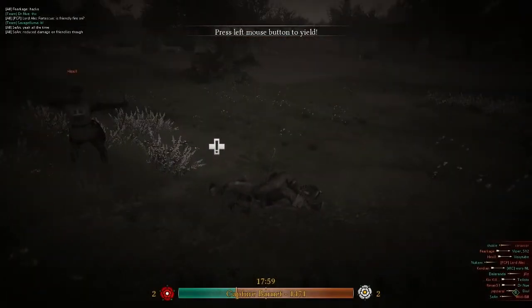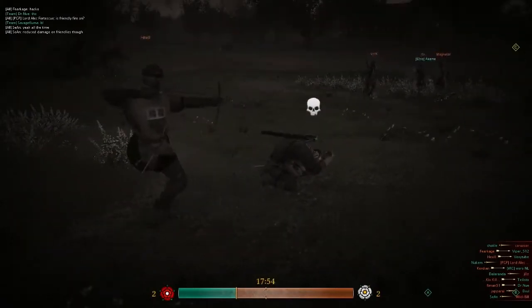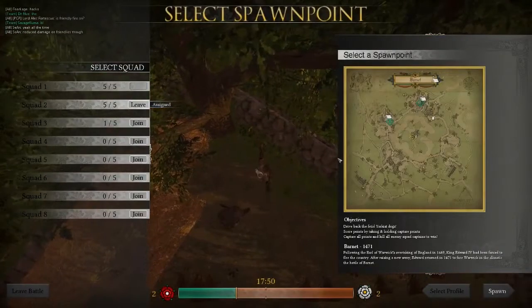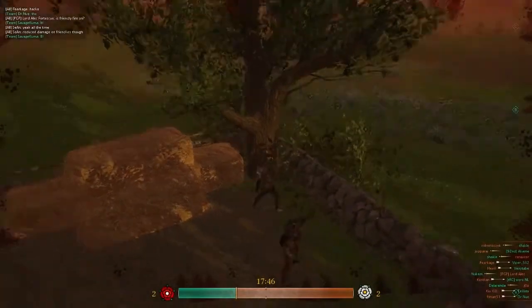Now I'm currently in bleed out mode and I'm going to surrender - 'mercy mercy, I give up.' We're going to go ahead and be the standard foot knight. And we're still going to spawn on my squad because that's how you can be in the action straight away.